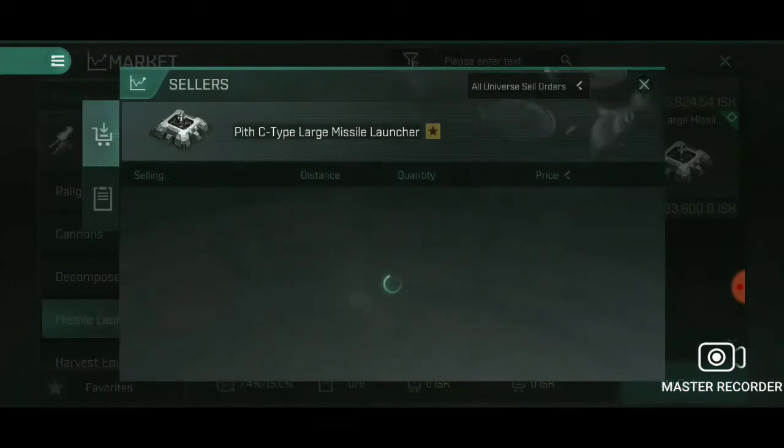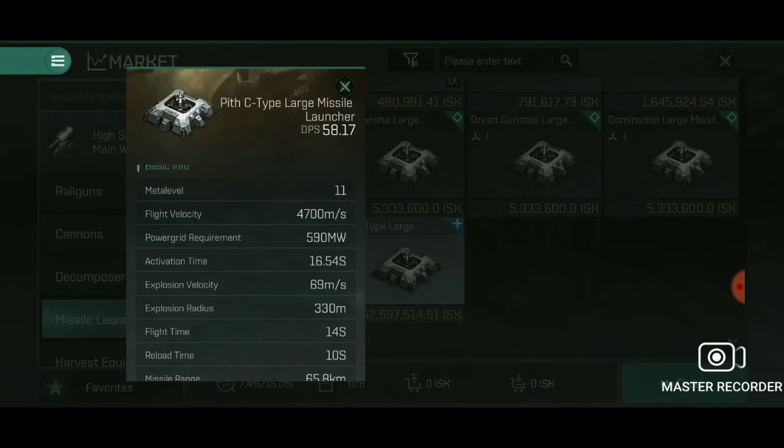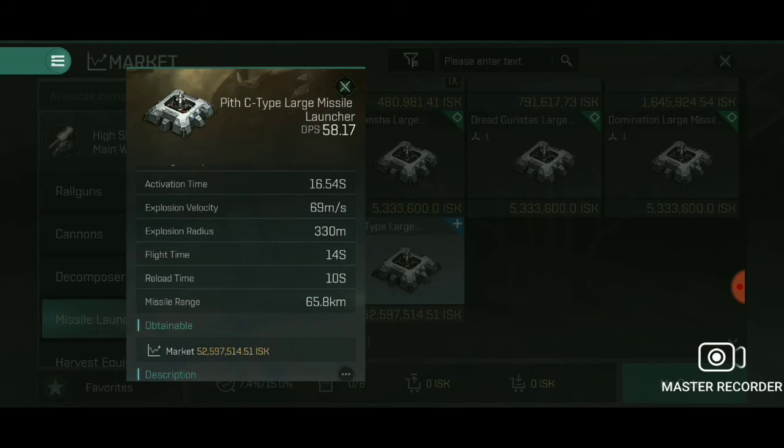The C-Type Large Missile Launcher is the long-range variant, with 4,700 meters per second flight velocity. Small vessels will still take hits even if fast. With research, missiles approach 5,000 m/s — nearly impossible to outrun. Default range is 66 km, extending further with research. DPS output is just over 100 — around 108 — close to the rapids overall, but single hits are much harder: upward of 6,000 damage per volley from five slots.